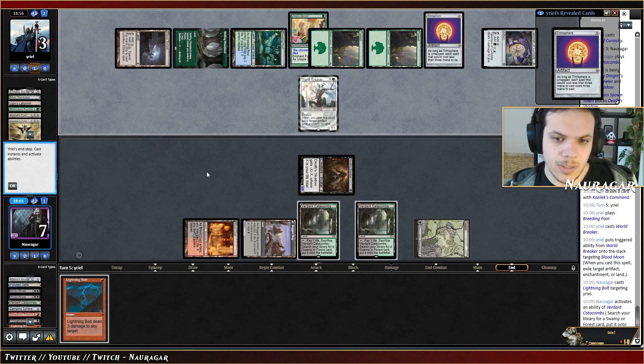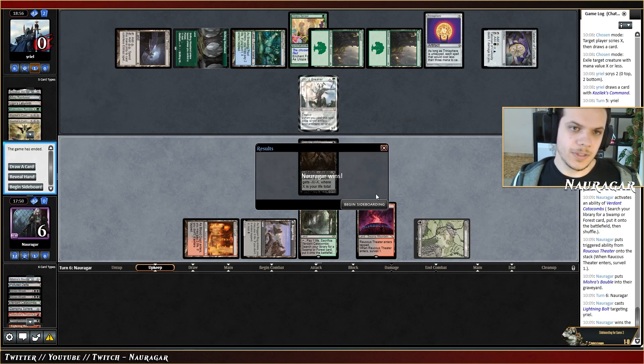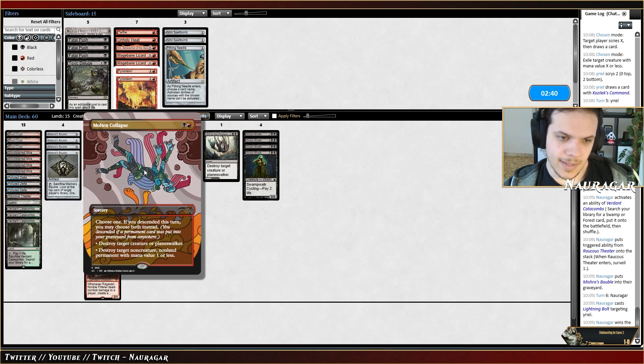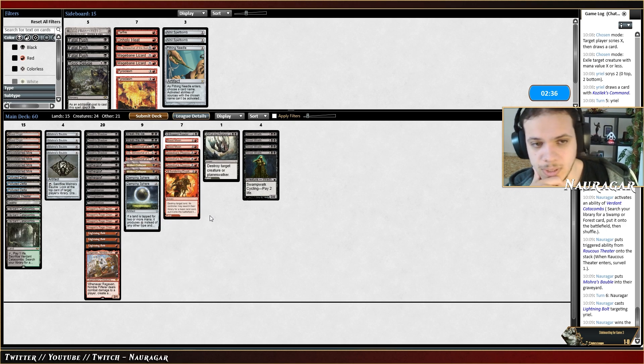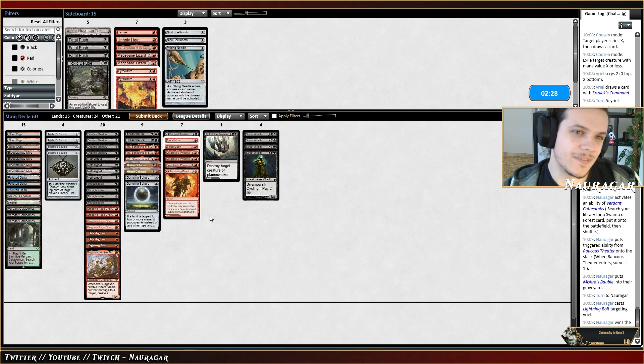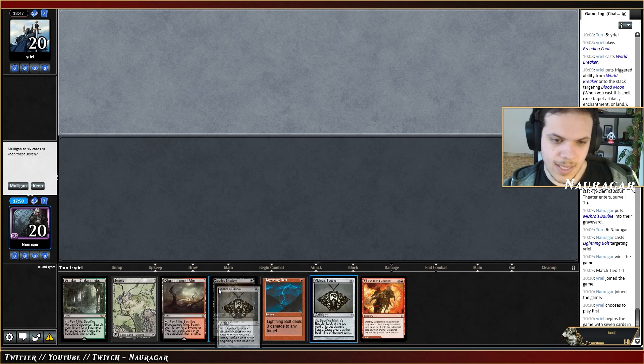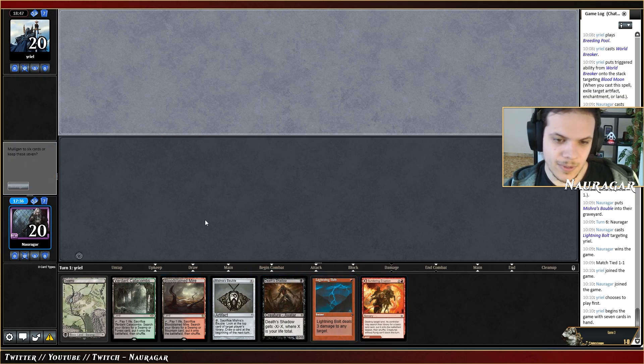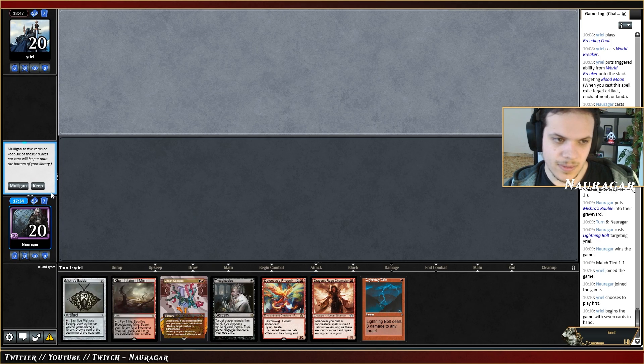Third game — we don't have many artifact removal spells, just Molten Collapse which isn't good enough for healing Talismans. We can get rid of Utopia Sprawl but that's not going to help much. I think this is fine, we don't have much else going on. I should take a mulligan — we need to be faster and this is better. We keep, and I should bottom Detective's Phoenix.